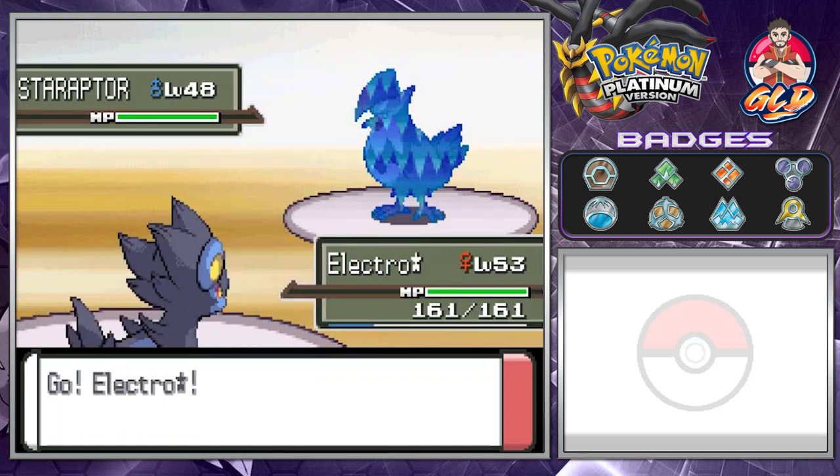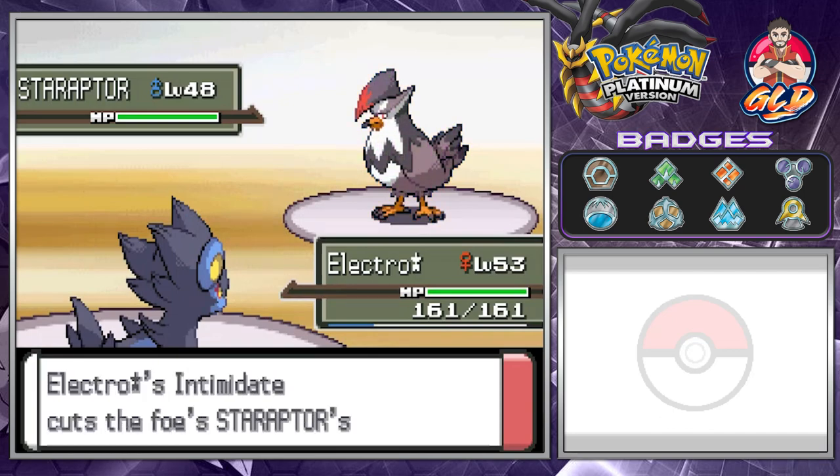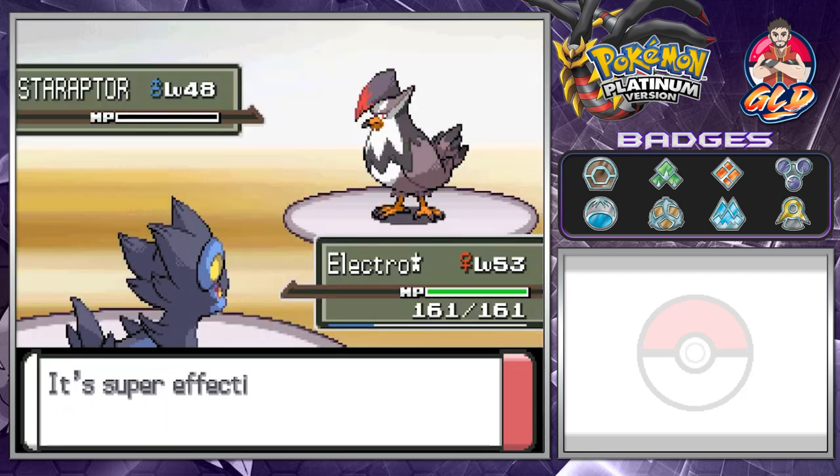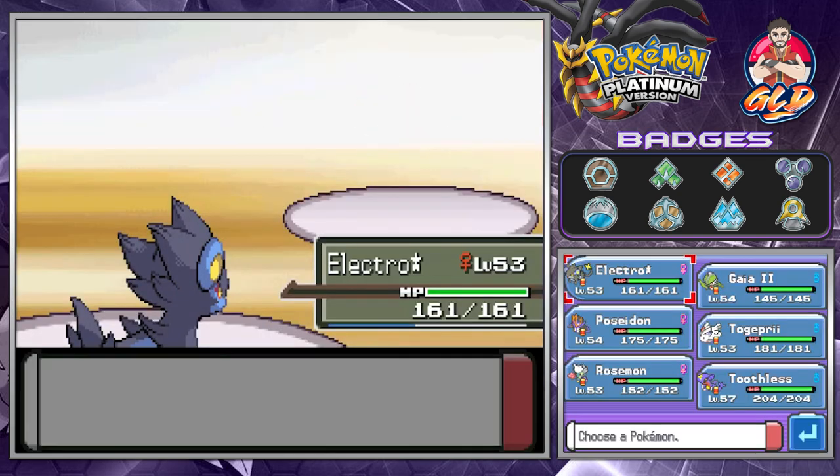Let's go straight for Electabuzz using its Intimidate. They both have Intimidate, so let's go straight for a Thunderbolt attack — and just like that we beat him. Here comes Torterra.